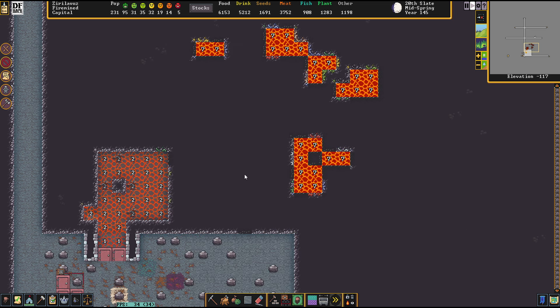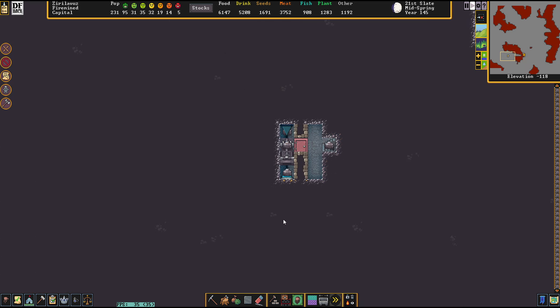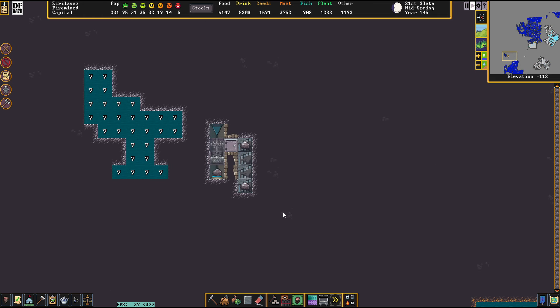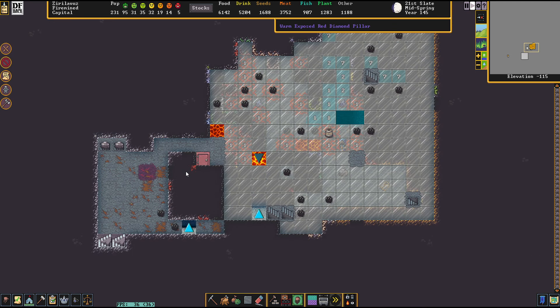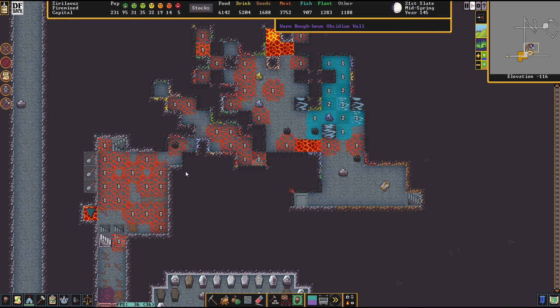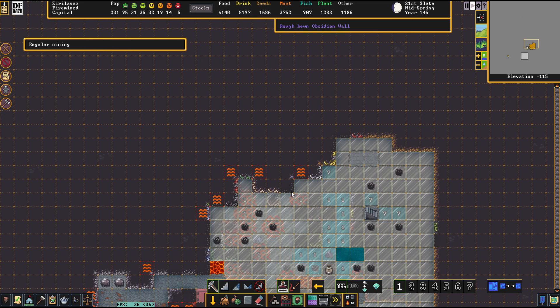That is the last level before we hit the adamantine layer — finally! It's been quite some time now; we really took quite long for that, but at least we're getting there. There have been so many attacks and assaults lately on the fort — it's a really quite nightmarish situation. The wildlife, the old people — all these things converging against us so hard.